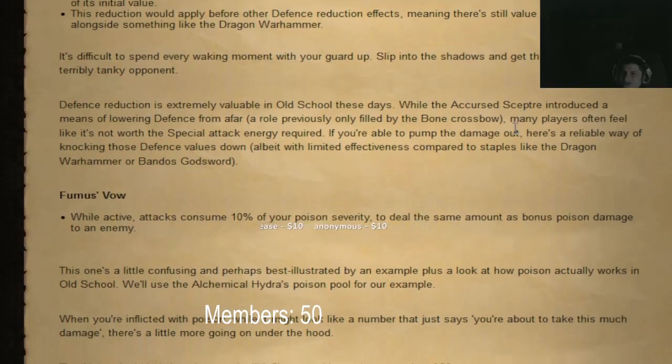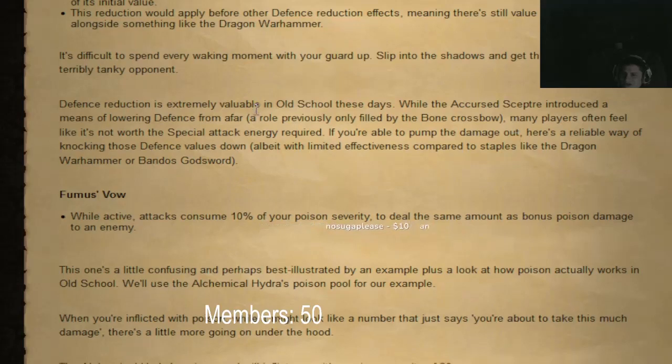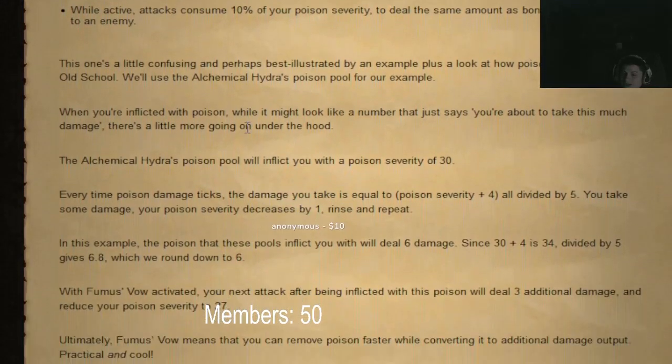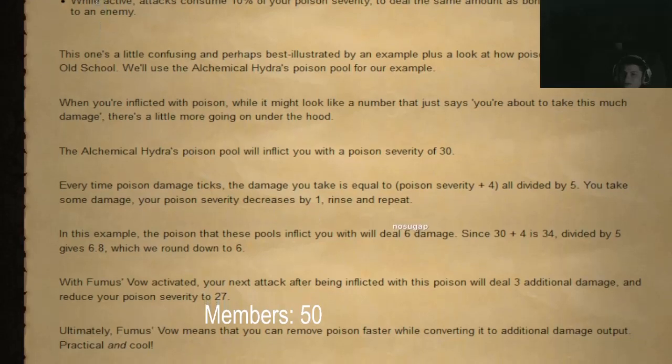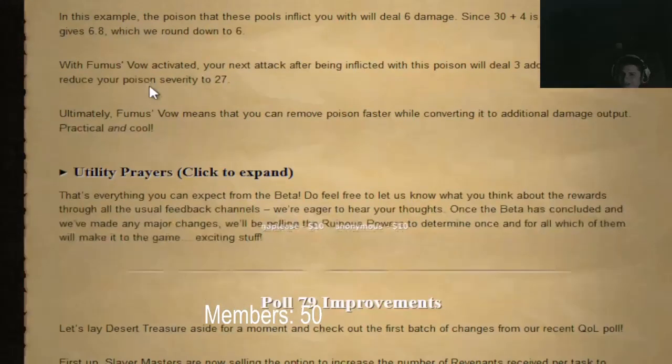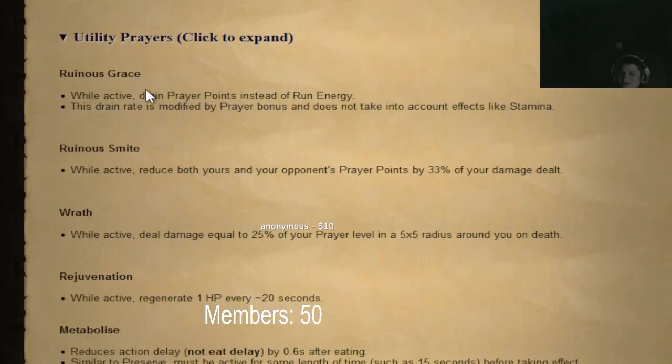Umbra's vow reduces your opponent's defense by 10% of your damage dealt. Fuma's vow — attacks consume 10% of your poison severity to deal the same amount of bonus poison damage to an enemy. It's like a reflect for poison.